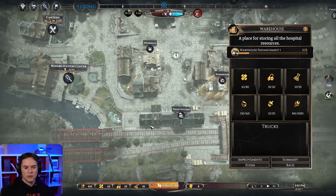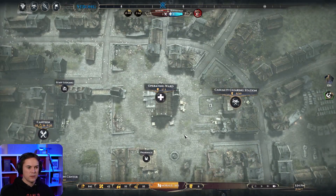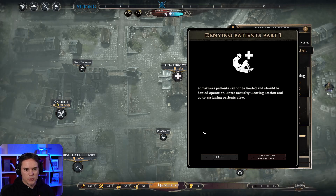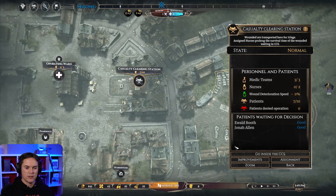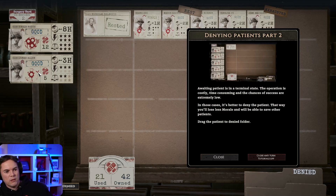How's the warehouse doing? It's going slow - let's speed things up. We don't need to sit at minimal speed. Accept and close. Sometimes patients cannot be healed and should be denied operation. Enter casualty clearing station and go to assigning patients view. New patient arrived - that means we've got someone who can't be healed. Let's go and have a look. Awaiting patient is in a terminal state. The operation is costly - this is what makes the difference. I guess we're looking at the symbols here. Time-consuming, and the chances of success are extremely low. In those cases it's better to deny the patient - that way you'll lose less morale and be able to save other patients.